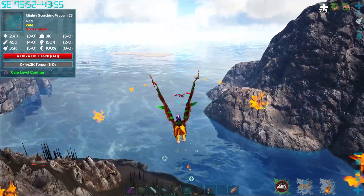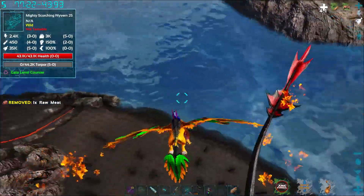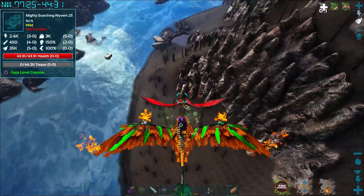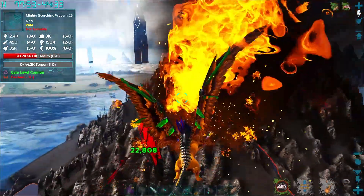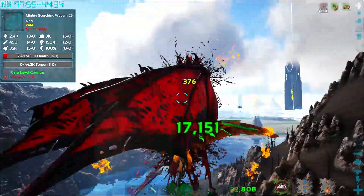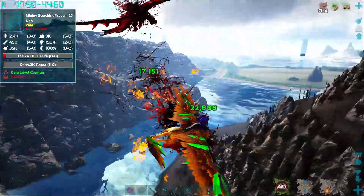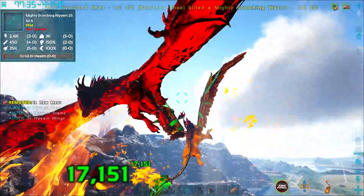This guy is a Mighty Scorching. Look at these models — these models are great. The Gaia Wyverns look incredible. Just don't take damage. I can't hit him again — he's going to die before I get a chance to hit him. There you go.